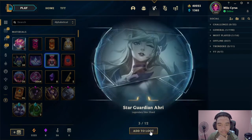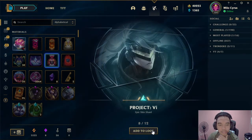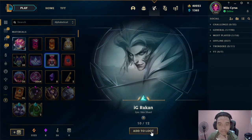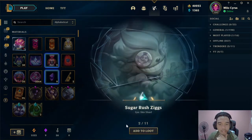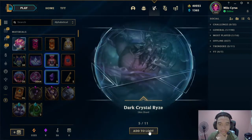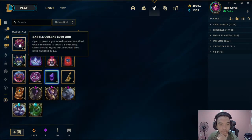Schema bag ulit. Spicy. One more. Nice. Si Vaye nga pala ang favorite ko na champion. And si Queen. Jirakan. Last one gemstone — sana makakuha tayo. Next. Open 10. Schema bag again. Siguro totoo nga yung suggested na nag-open ka ng 10 kagad-agad, hindi isa-isa, siguro ah. So far, Project Violet — yan si Poppy. Risk na yan sa Piddlestick. Last — pang 50th natin.